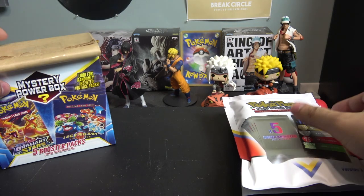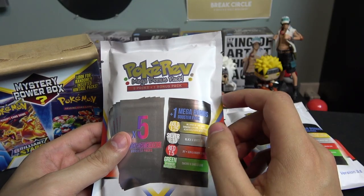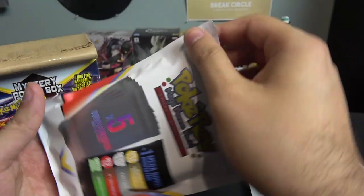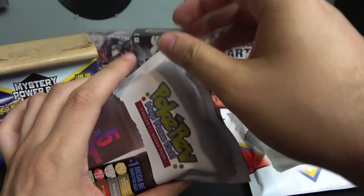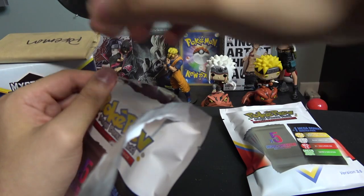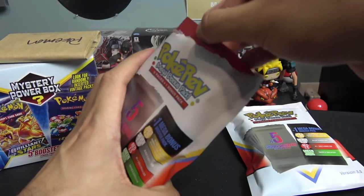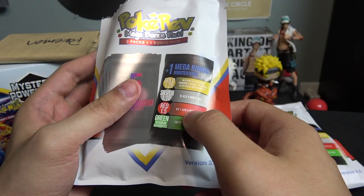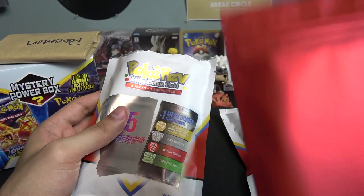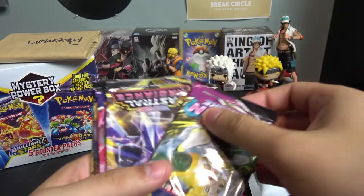Next up is the Pokeref pack. I did pull the first one off camera — sorry I didn't get that on camera — but I guess we're gonna see. These are exciting to open. I think they're worth getting — they're about 50 bucks. And would you look at that, it's red! Red is going to be X&Y, Sun and Moon era. I cannot complain, I thought it was gonna be green but there you go.